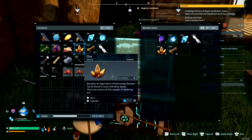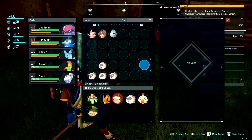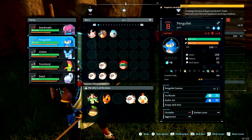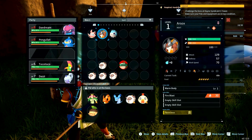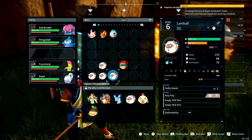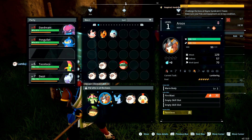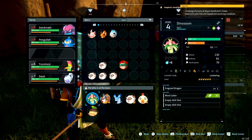Back at base, woke up and two of my pals were incapacitated — one has a major injury. I'll pull you out and put you in the pal box to heal up. Let's get Chillet in your space — I believe you're a kindler too, so let's get you in here. This should heal them up.